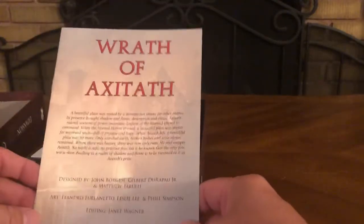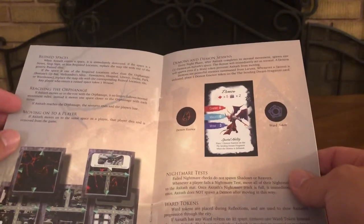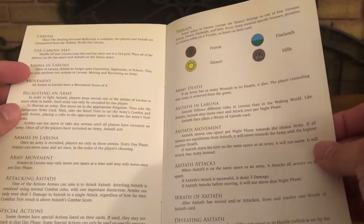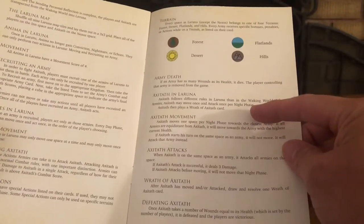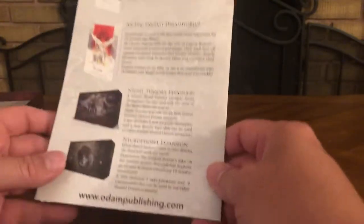Of course there's a rulebook — a nice thin rulebook, not many pages at all. The table of contents covers: component list, new locations, companions, personal reflections, Wrath of Axitaph, new enemies, Axitaph himself, ruined spaces, reaching the orphanage, moving on to a player demon and demon spawns, nightmare tests, war tokens, Laruna, the Laruna map, anima, Lorna movement, recruiting an army, armies of Laruna, army movement, attacking Axitaph, Axitaph attacks, Wrath of Axitaph, and defeating Axitaph.